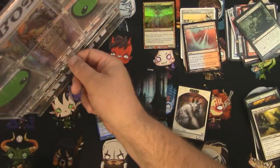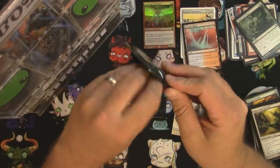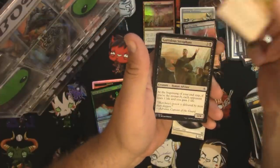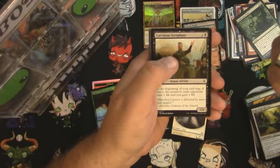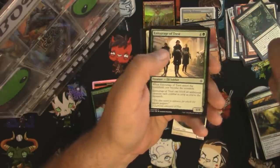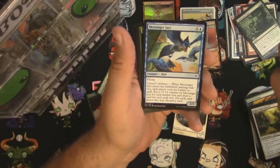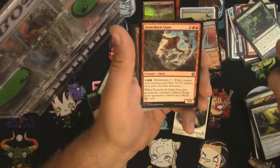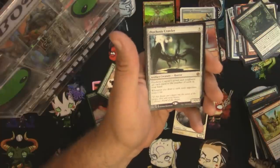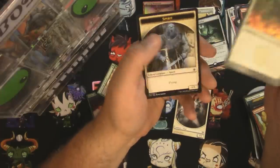Next we've got a pack of Conspiracy 2: Take the Crown. Cards include: Hurly-Burly, Garrulous Psychophant, Omen Speaker, Trumpet Blast, Entourage of Trest, Doom Traveler, Death Wind, Netcaster Spider, Messenger Jays, and Sylvan Bounty. Uncommons: Stoneshock Giant, Guttersnipe, Illusion of Choice, and a Psychosis Crawler. Also got a Conspiracy card itself and a Spirit token.